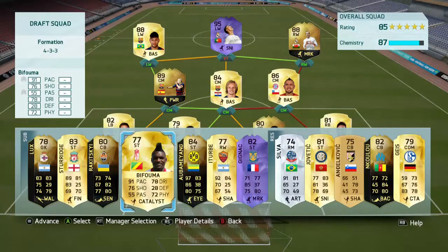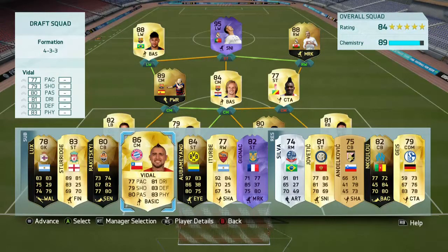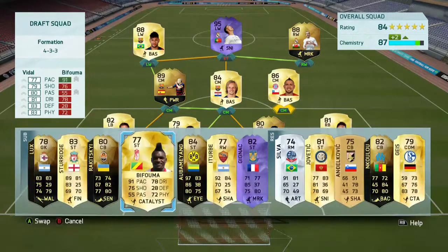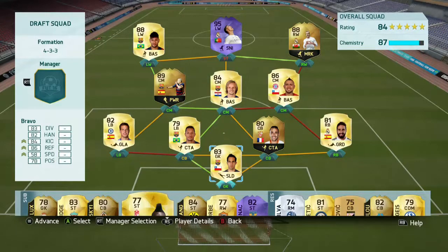So this is how our sub bench looks. We've sorted the team out, everything is looking good. We've got some decent players on the bench that we could put onto the squad. Debating whether to put Parfumar on or Vidal. This is the team we are going to be using. I'm not really bothered how far we get, because this series is all about Sonia Luka and trying to get as many games as possible. Let's jump straight into it.